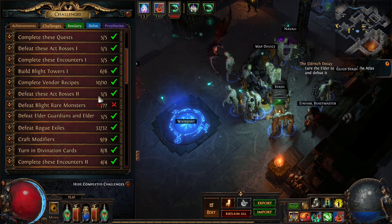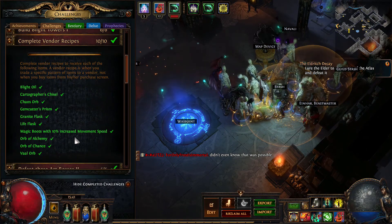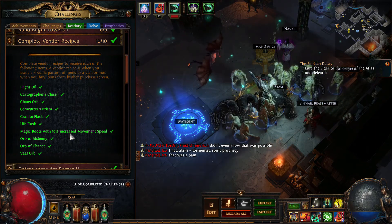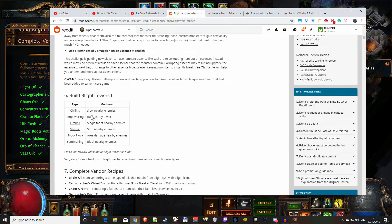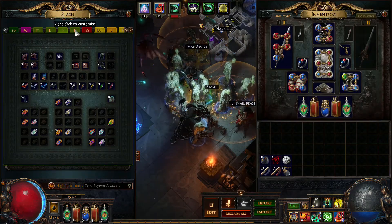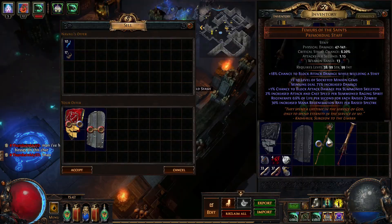Vendor recipes will be a bit more tricky. For this challenge you need to save a quicksilver flask somewhere, then sell it - you need the boots, an augmentation orb, and a quicksilver flask. You sell them all together and complete the challenge. For the alchemy orb challenge, save up some unique items - they very often sell for a lot of alchemy shards.